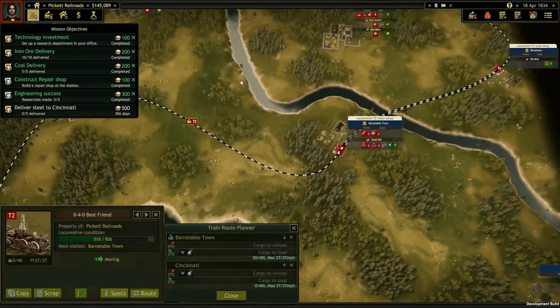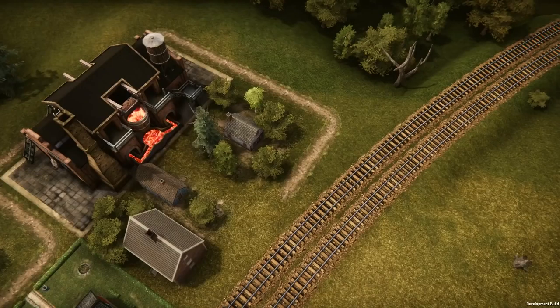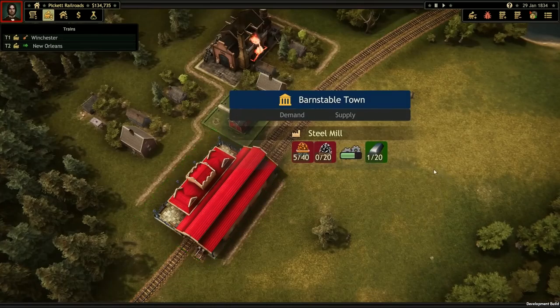In Railroad Corporation, you'll need to work on a whole network of supply and demand. There are dozens of different resources in the world, and some you'll need to combine into others. For example, our first mission requires us to deliver steel to Cincinnati, but in order to do that, we're going to need to locate a steel mill and deliver the resources it needs to make steel in the first place.